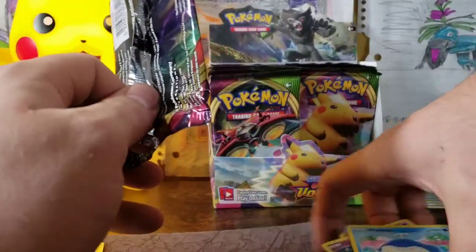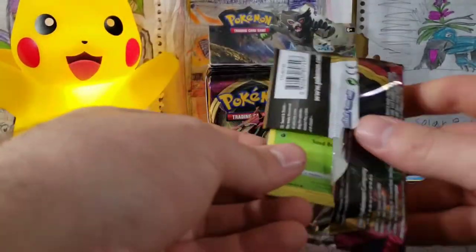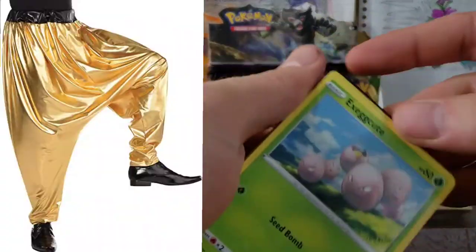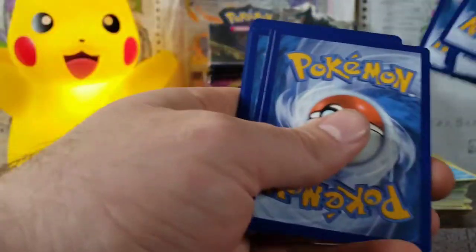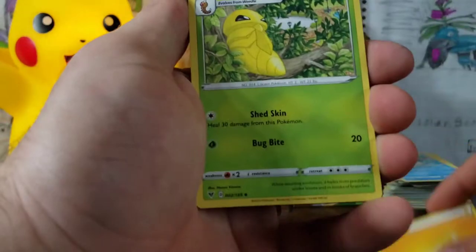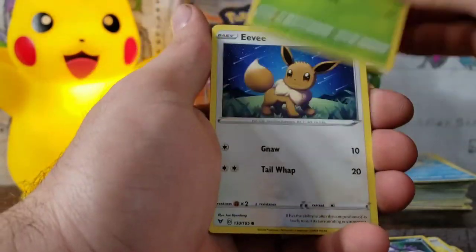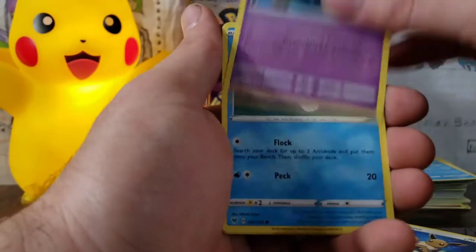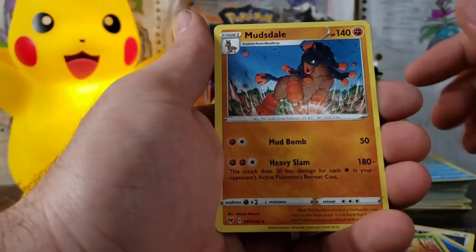This is our first booster box of Vivid Voltage we've opened up in a while. These packs are loosey-goosey — I mean, they're like parachute pants. See if we can get our first textured card. This one's a little fat on the back. We've got our Lightning, Kakuna, Moomoo Cheese, Sableye, Exeggcute, Eevee, Woobat, Arrokuda, Seedot, Seedot Reverse, and a Mudsdale.